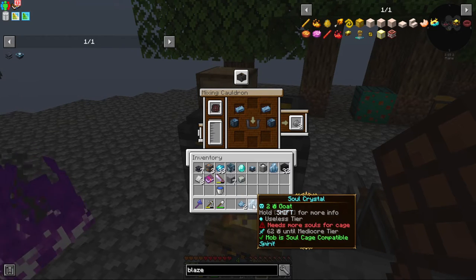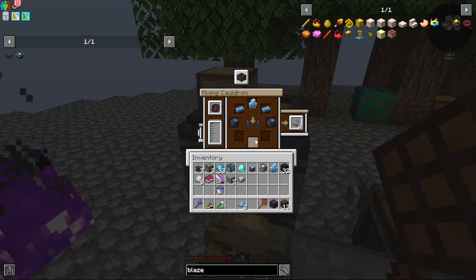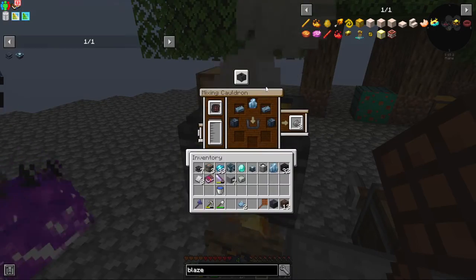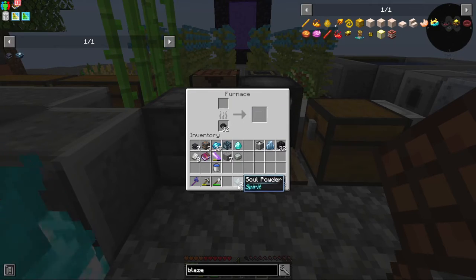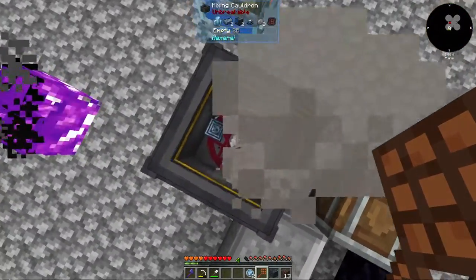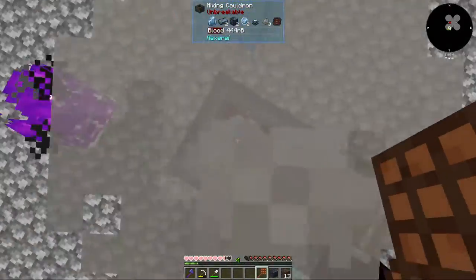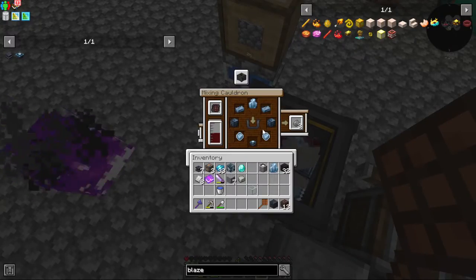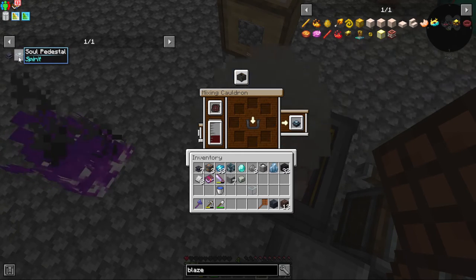We've got the soul crystal that I totally accidentally killed a goat with, but I think I should be able to put it in there. What else do we need? The crystal pedestal, which I have made. I need to smelt these. There we go. I can't forget the blood. Take the rocks out. And this will make us the soul pedestal. Boom.